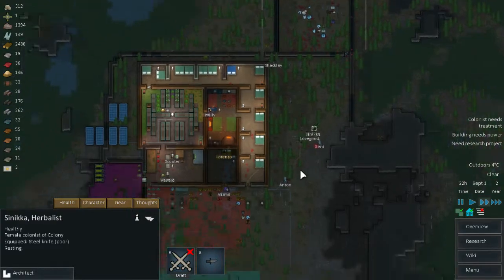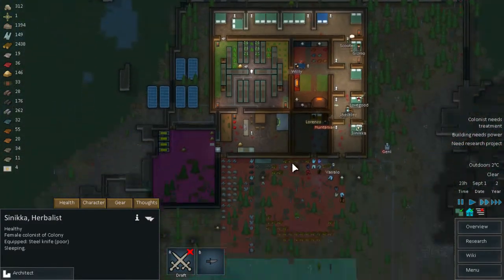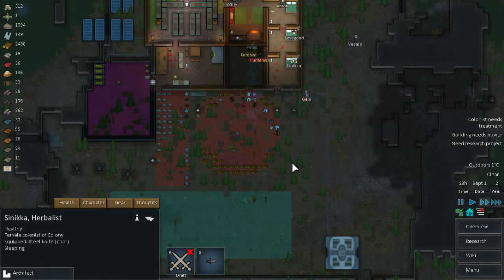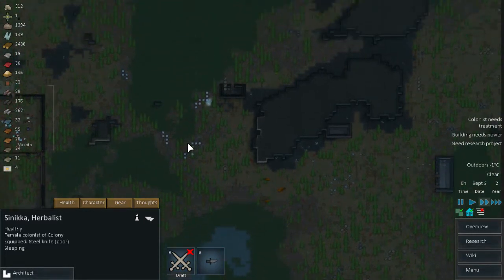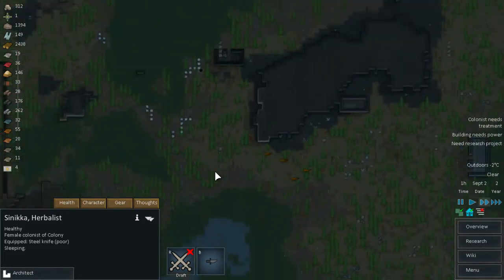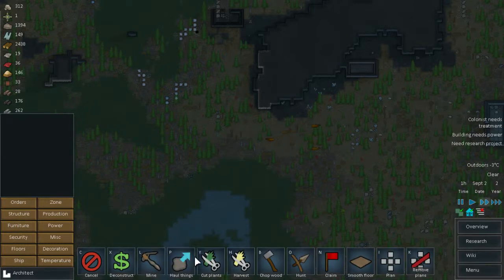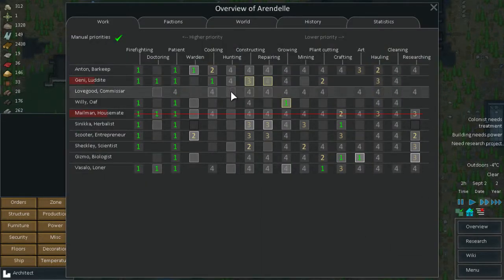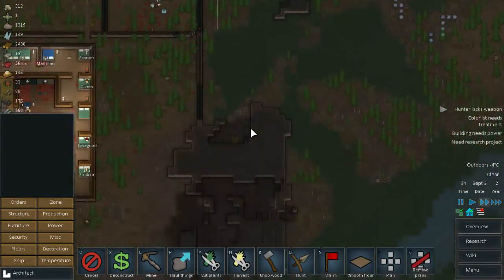Now we should do it. I'm still very low on food. The Muffalos died completely. Let's go to orders — hunt. We can put you back on hunting now. If nothing is happening, you can hunt.